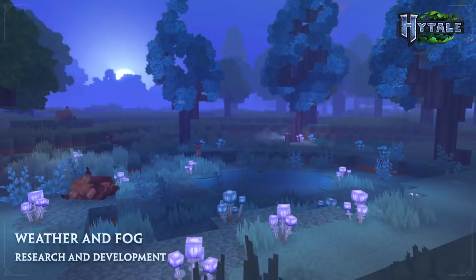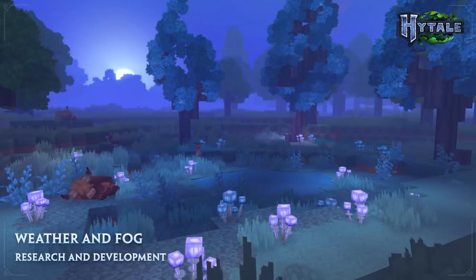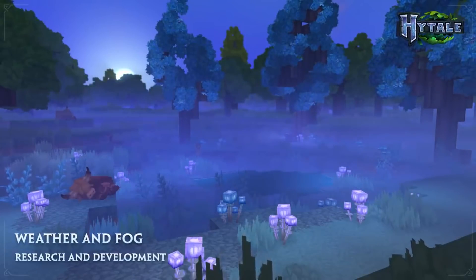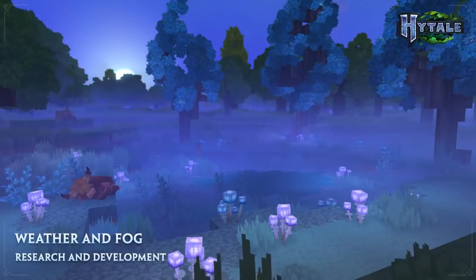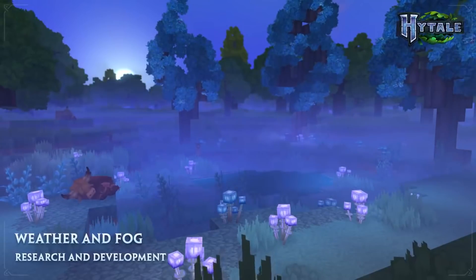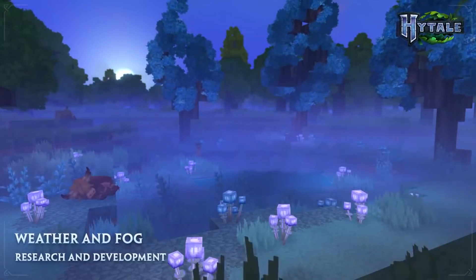If we take a look at the dynamic foliage gameplay video, we can see one biome which seems to be a mushroom forest of some sort. Just look at how the mushrooms glow off the mist. The lighting in this game is truly something else. On the left side of our screen, we can see an ox sleeping in the night. This biome will most likely include the two trees shown in this clip — the tealish leaves mixed with a bit of normal everyday trees.